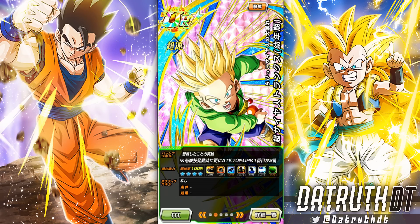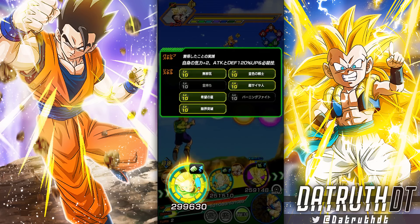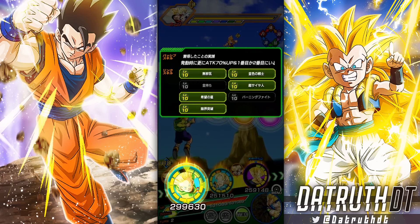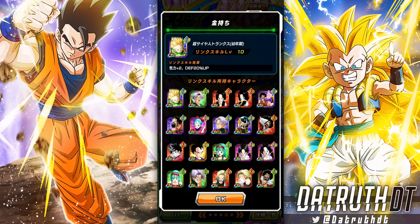Trunks gets an additional 20% chance to dodge and 70 attack and defense if there's a Goten in the same turn, so you really want to use the two of them together. He's sitting at 142k right now with that active. His link set includes The Innocence, Golden Warrior, Money Money Money, Super Saiyan, Budding Warrior, Blazing Battle, and Shattering the Limit. Money Money Money — what an outstanding class of characters that has that link.